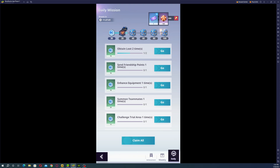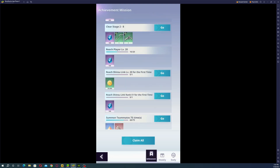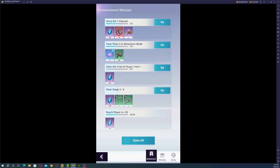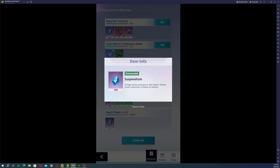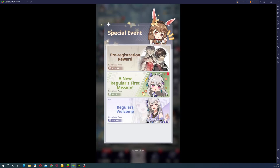Both gems and tickets — I can pretty much talk about them at the same time. You get them by doing daily missions, weekly missions, and of course by doing certain achievements like Story Act One cleared, clear floor two in adventure, clear the Trial of Chaos, etc. This is where you're going to get a good amount of tickets and gems. Tell me in the comment section what terminology you want me to use.